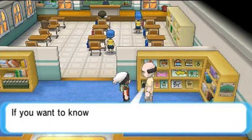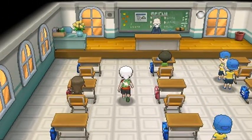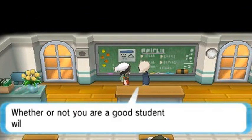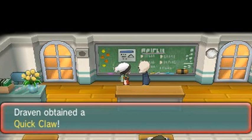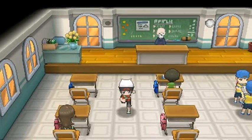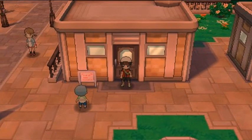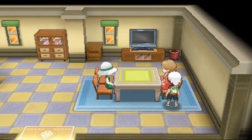He seems a bit bored and I'm already familiar with the badge info. Also, excuse the lagginess of this footage — it is what it is with the American version. Now this guy right here will actually give you the Quick Claw, which is useful for any slower Pokemon you may have.